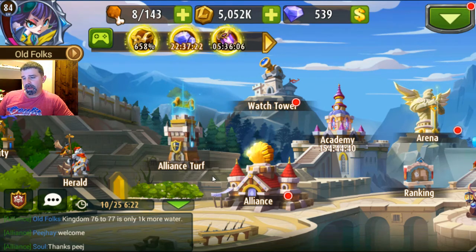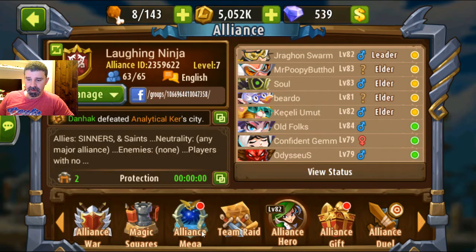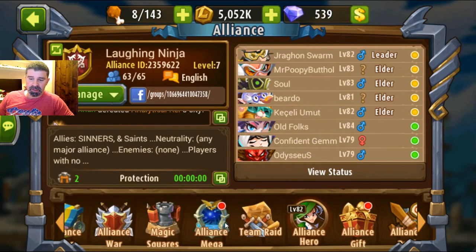Hey guys, I want to share a small quick trick. I know a lot of guys still don't know about this. If you go to your Alliance building, there's this thing called the Alliance Mega — a lot of people just kind of gloss over it.